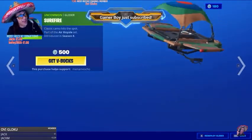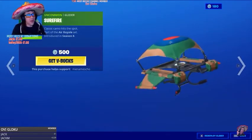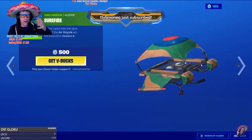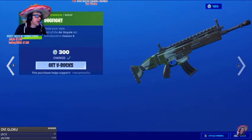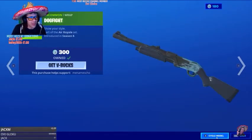On to the next item. We've got the Surefire Glider, which I like. It's not too bad, it's 500. I don't dislike it, I just do these old gliders — I've stopped buying them, I only buy the new different type now. But it is a good glider, not bad for 500. On to the next item — you've got the Dogfight. I really like this, it's a really good wrap.